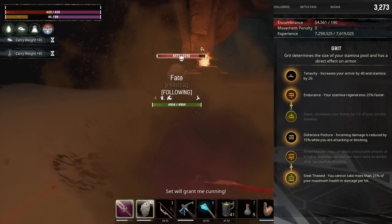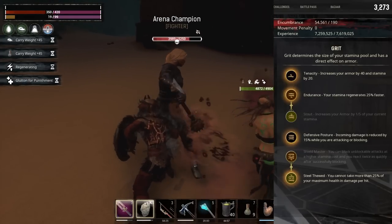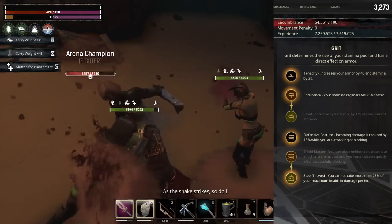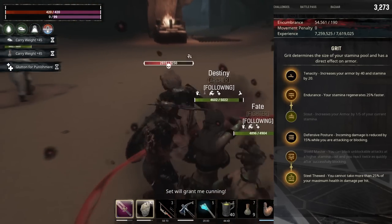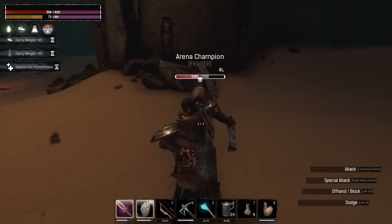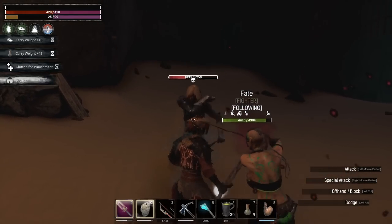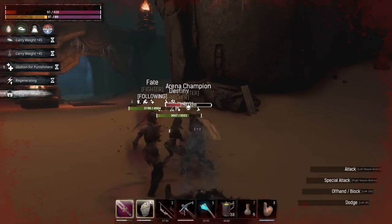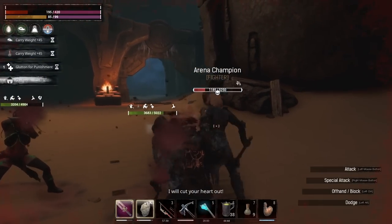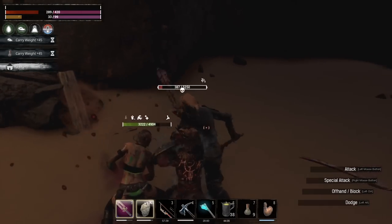The last set of points all went into Grit. We have the first perk Tenacity — armor increased by 40 and stamina by 20. We have Endurance for faster stamina regeneration. We have Defensive Posture for a reduction in damage by 15% while attacking or blocking. The last perk, Steel Thwead, makes it so that you cannot take more than 25% of your maximum health in damage per hit. So when I had 420 total hit points, the most damage I could take was 105, and with 369 hit points the most was 92. I took a full combo straight to the face from the arena champion to test it, and as you can see it didn't kill me or my followers, and my regeneration is very fast between Glutton for Punishment and the damage my followers are doing.